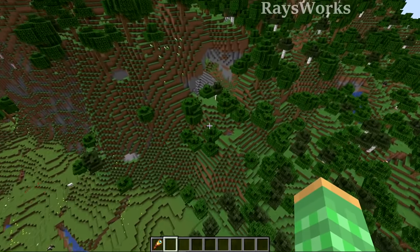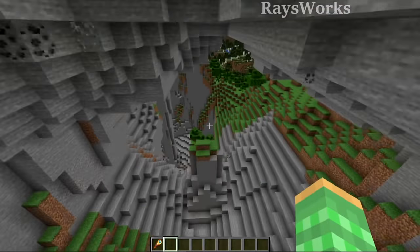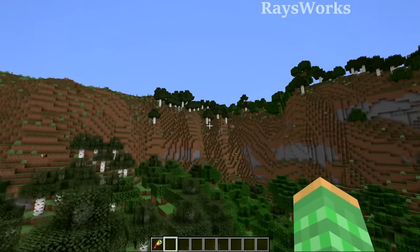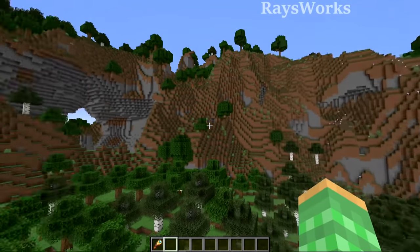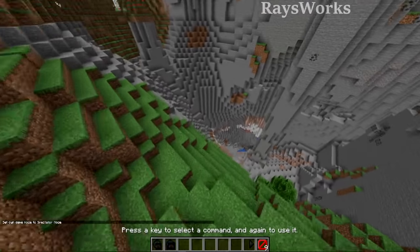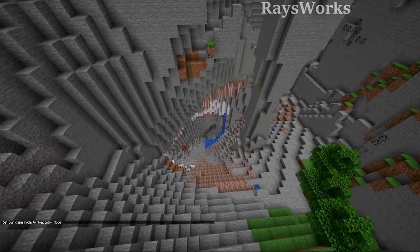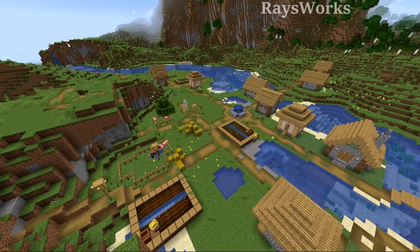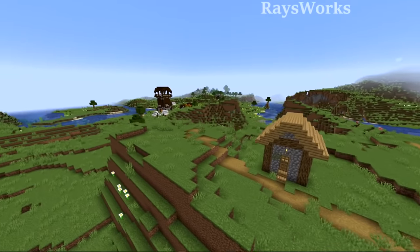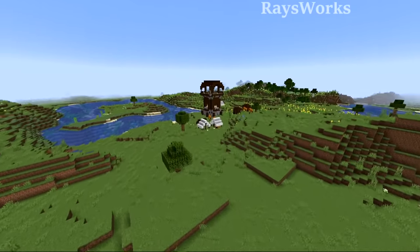Ever want to have your own little secret entrance that goes straight into your base? Check out this here where that hole goes right into this epic valley-like place. Over here this hole that is actually a massive cave goes way down deep to the deepslate area. These villagers might be lucky to have such an amazing base right beside them, but they're not so lucky on the other side where they have a pillager outpost right beside them.